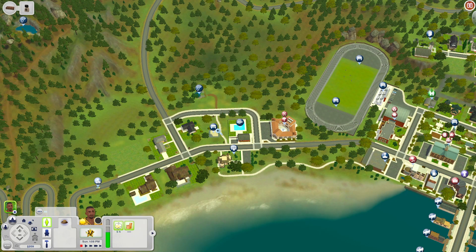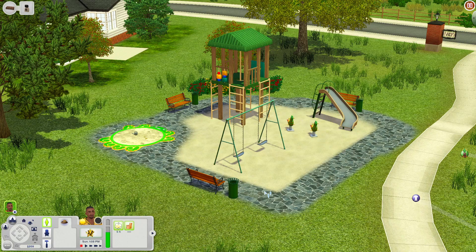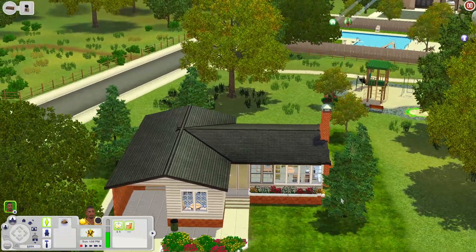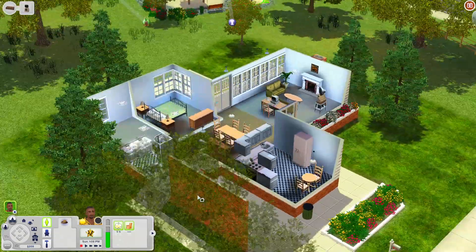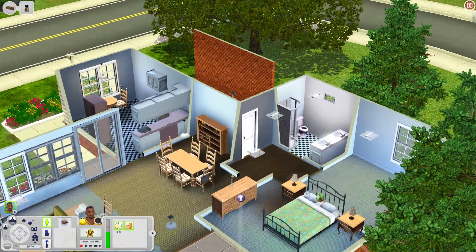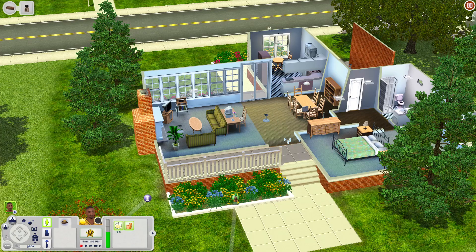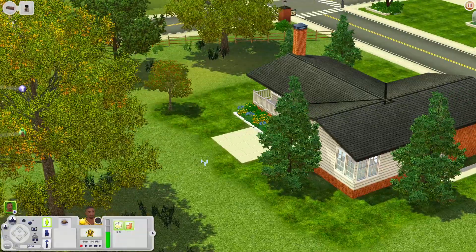The playground lot has a sandbox, swings, a playhouse, slide, and spring rods, with sand sims can play in. Since we're close to a nearby house, let's just peek in - it has a nice carport. Inside you have a kitchen table, kitchen, bathroom, bedroom, an empty room you can use for something, a computer desk, a living room with a stereo, and really nice sliding doors for the front and back. Out back is a nice porch leading to the backyard. It's a really nice house.